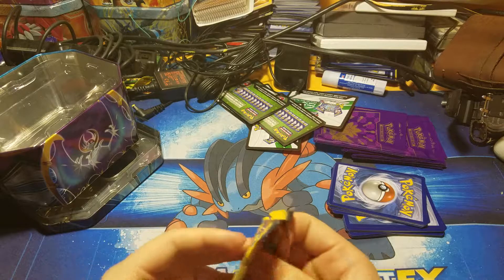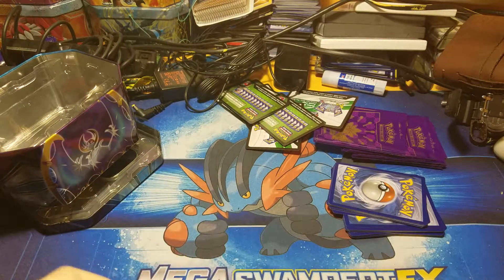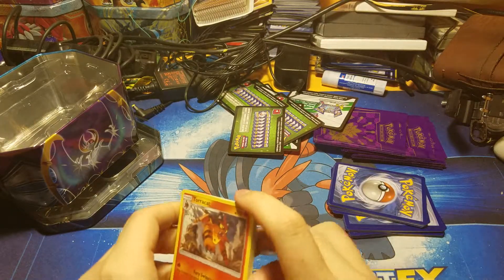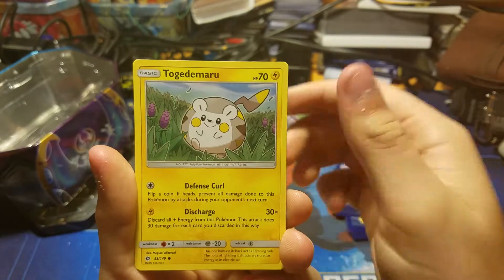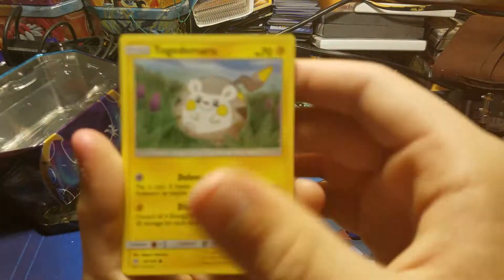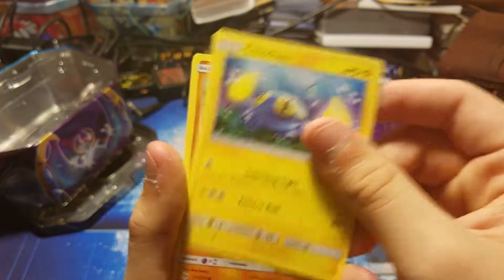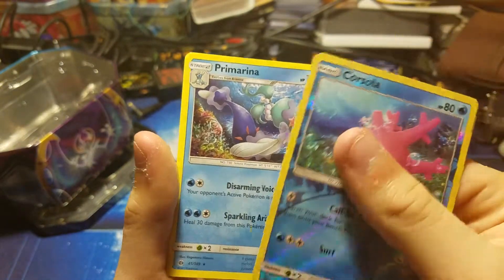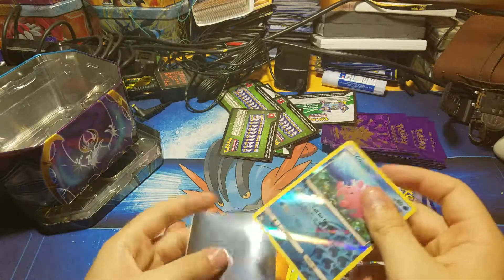On to the last pack out of this GX tin — still the Solgaleo. This will probably be the second video I upload from this quick filming session. There's the last code from this tin. From this pack we got: Torracat, Rainbow Energy, Trumbeak, Carvanha, Togedemaru — I'm probably butchering that name — Chinchow, Makuhita, Caterpie, Corsola — that's a pretty nice looking reverse — Prime Arena, and a Fire Energy.